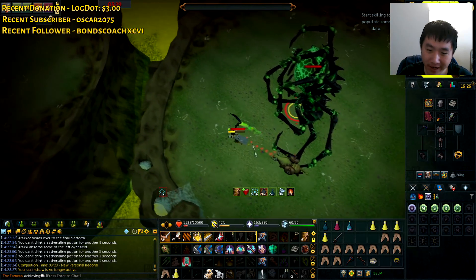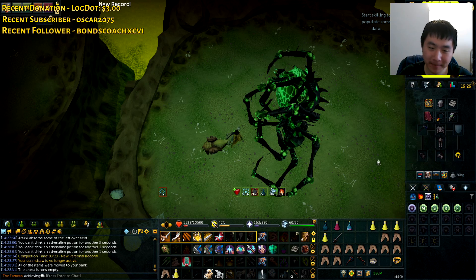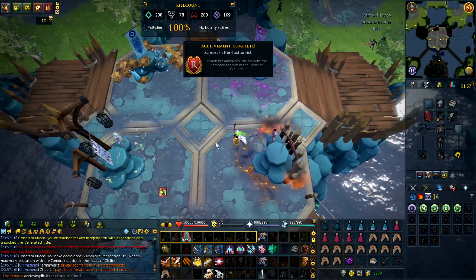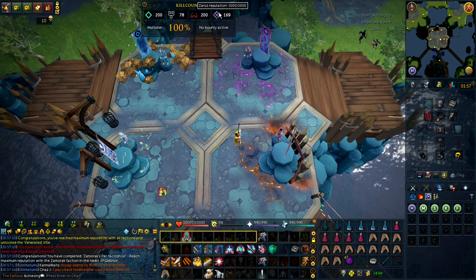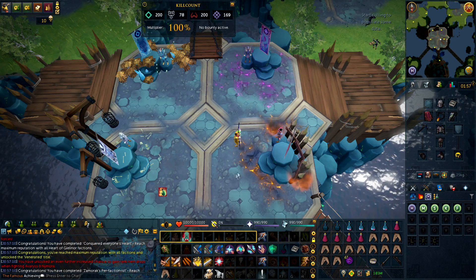I actually got a personal record from this, and we're getting 500k for that. It's still pretty cool using the Mutated Barge rotation. I completed the reputation for all factions and that means I get maximum drop rate for everything. I guess I won't be getting any more Gowar Sergeant 2 seals, so that is pretty amazing.